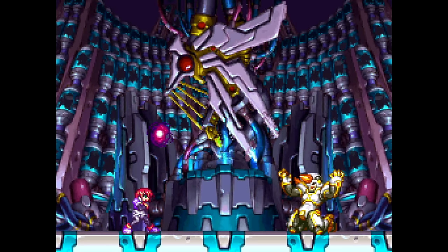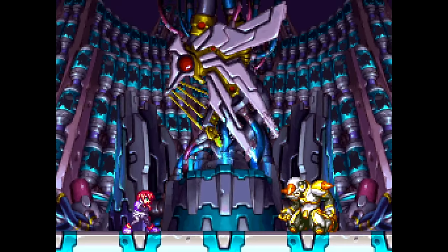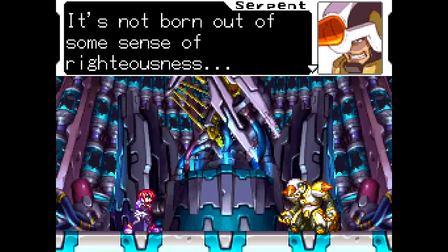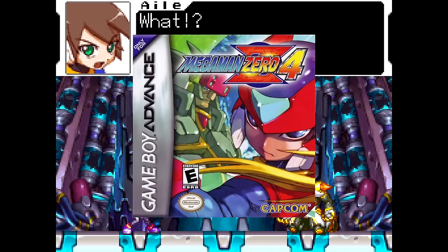During the entire game, when entering a boss room, a theme named Fate, Deep Seated Grudge, will begin playing. However, during Serpent's transformation, the entire song finally plays out, revealing that it's a remix of Fate, Theme of Wild from Mega Man Zero 4.